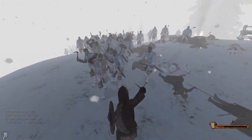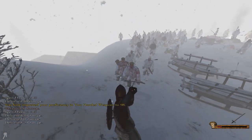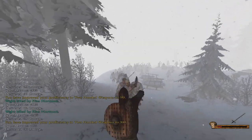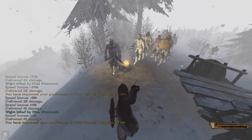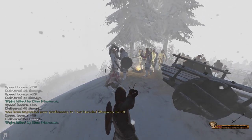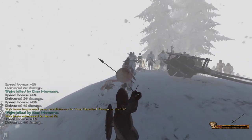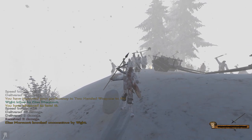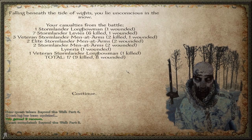That's a pretty cool axe that guy has. Nice damage. Maybe I can get some better damage here as well. It's not looking good for me right now. Thankfully they're super slow — I'm happy they did not give them a huge amount of athletic skill. Got hit in the face. That was bad. Let's see what actually happens — so that was actually intended. Falling beneath the tide of whites, you lie unconscious in the snow.